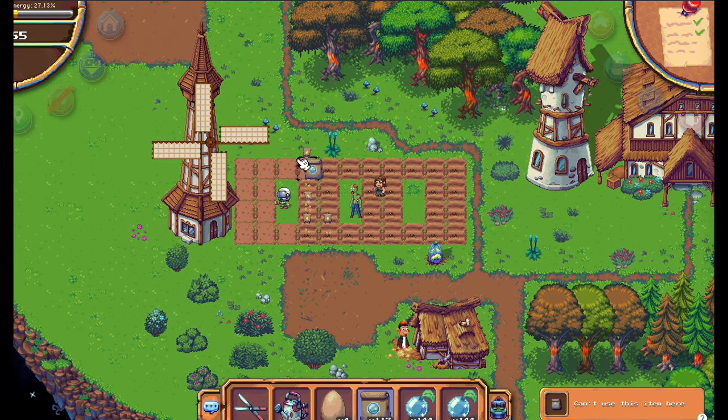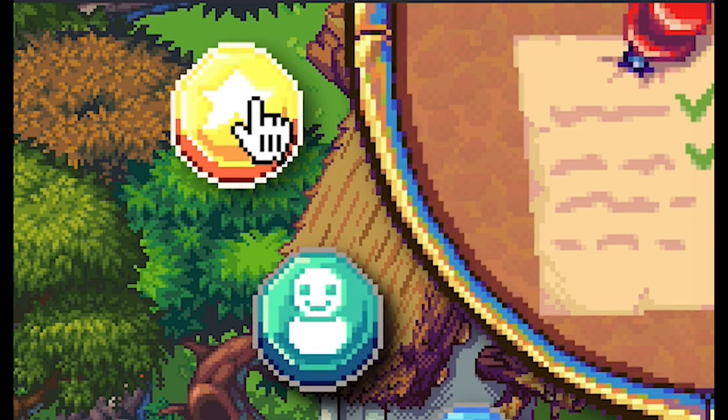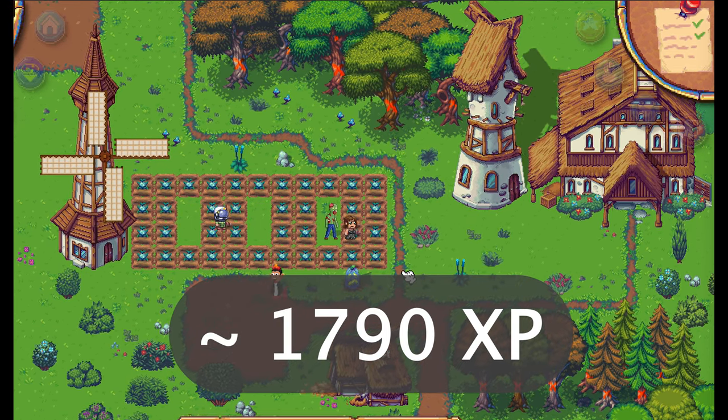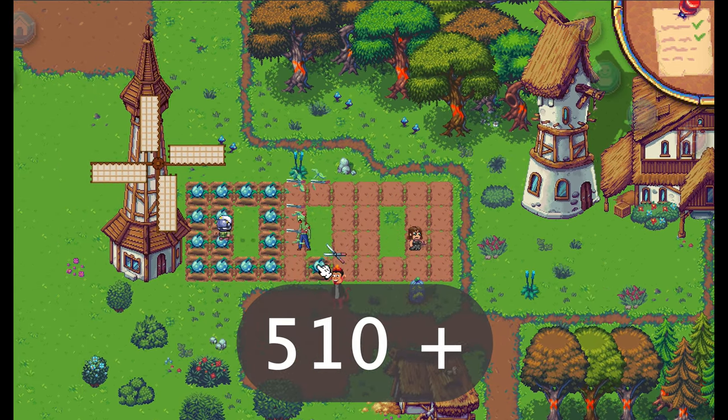You can unlock a new quest but only when you farm a lot. You have to reach level 5 of the farming skill. You will need around 1790 experience points, and that means you have to harvest more than 510 potberries.